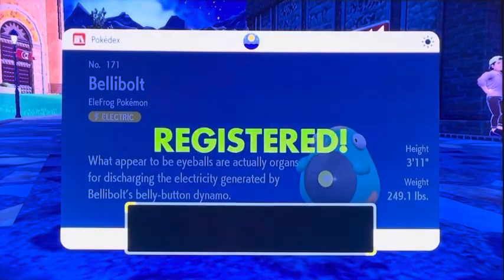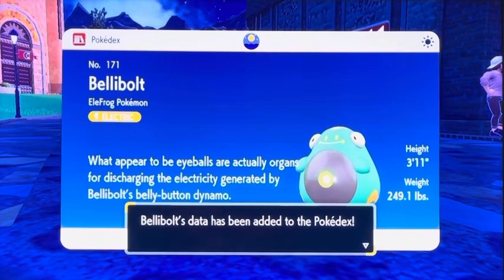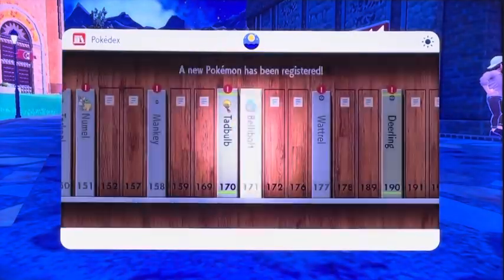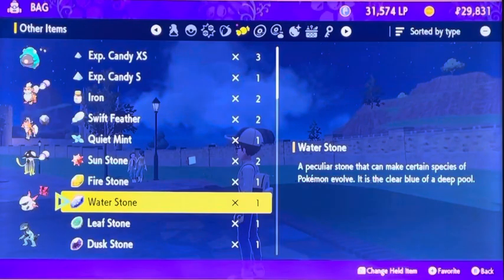Is it electric? It's not electric-water — I thought it's just pure electric. A leaf frog. Eye bulbs are actually organs for discharging electricity generated by Belly Bolt's belly button dynamo. I love that, that's awesome. So, belly bolt — this is how you evolve Tadbulb into Belly Bolt.